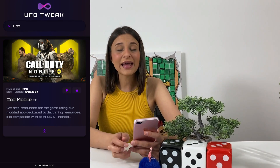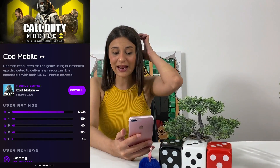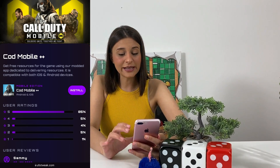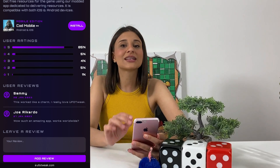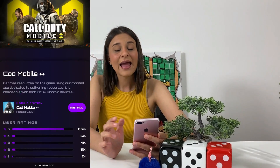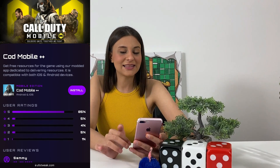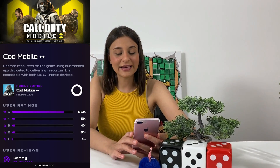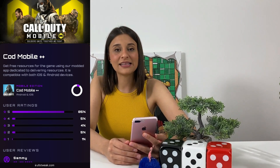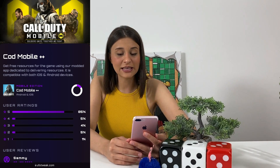Let's go ahead and tap on the actual app, and as we do you can see the ratings, which are pretty decent, and the reviews. You can leave your own review if you want to, you can read through some reviews as well, and the install button is right there. So let's go ahead and tap on it. The downloading process of this app is pretty quick and easy, so make sure it's completed until the end.